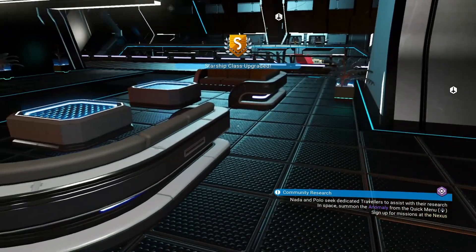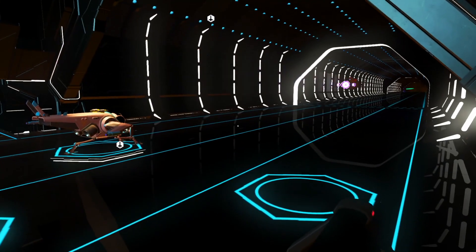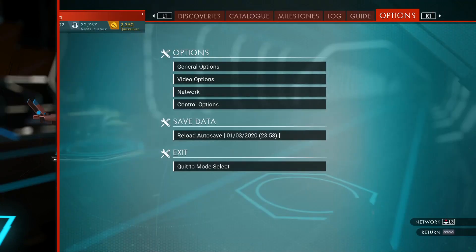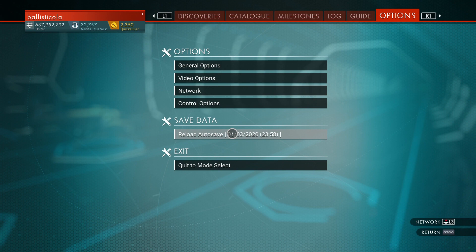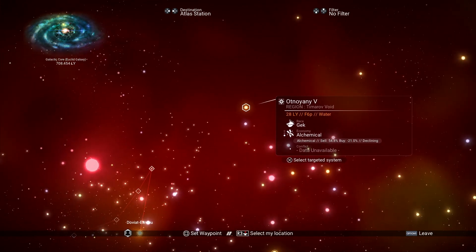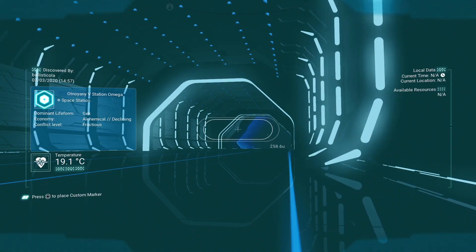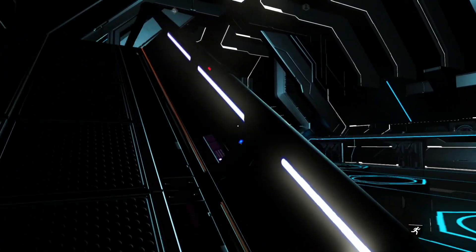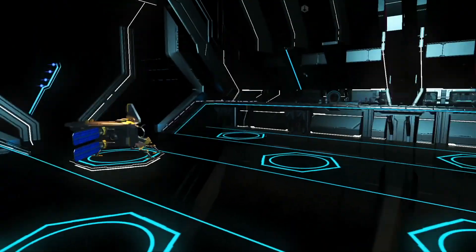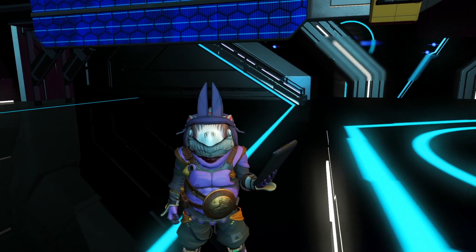I'm going to try this in a different system — a crappy, low-tier system where you can't get an S-class naturally, but there might be a hidden ship with good stats. I'll reload and go next door to a declining Gex system. There shouldn't be any S-classes spawning here, but I can upgrade a ship to S-class. A ship is coming in — it looks distinctive enough to find again. I don't know any of its stats, so I'm just going to buy it and upgrade it.